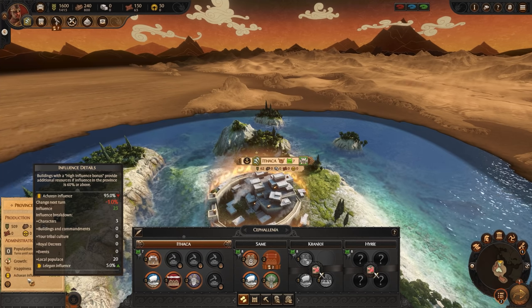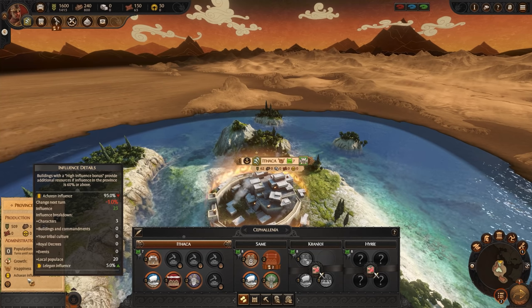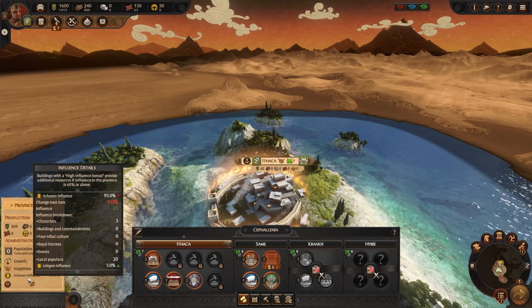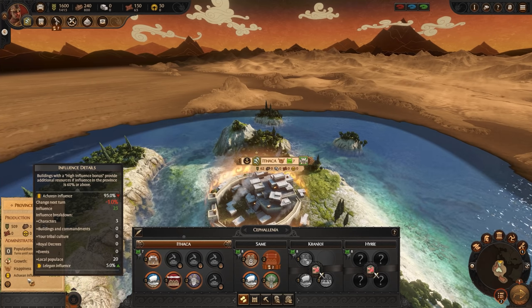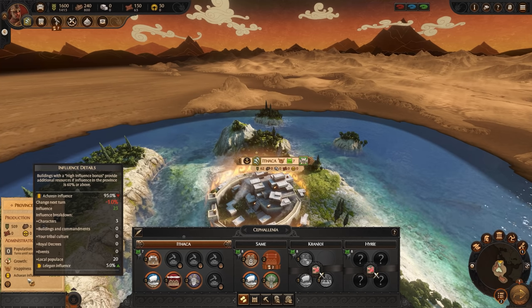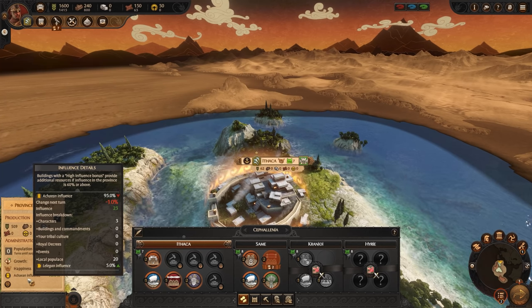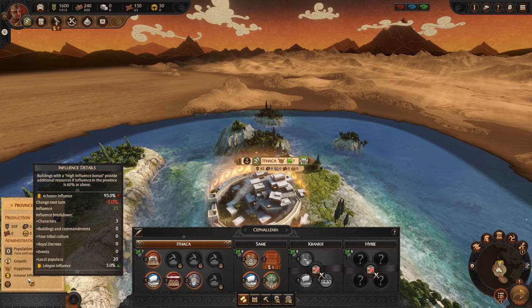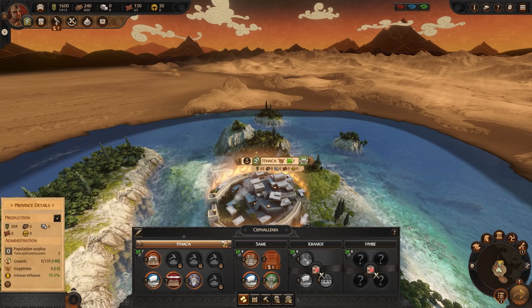Then we have different cultural influences — think of these like religions, trying to convert more and more people to their side. Your faction has a preferred influence, and if a different one starts to take over it can create problems with happiness and reduce your building output. This is affected by neighboring factions nearby. You might need to counteract them with buildings, agents stood around, or by just taking them out. It usually doesn't require too much attention, but keep an eye on it.